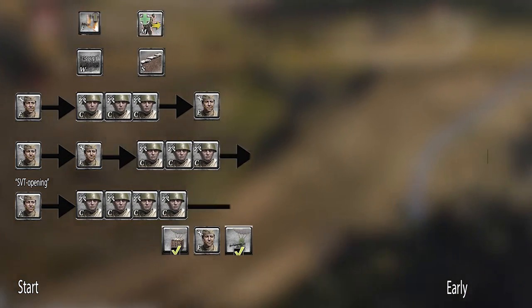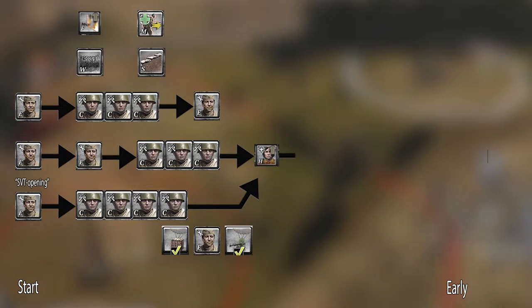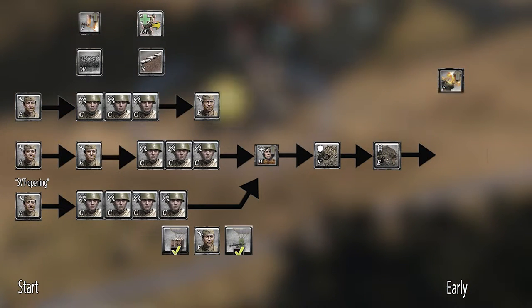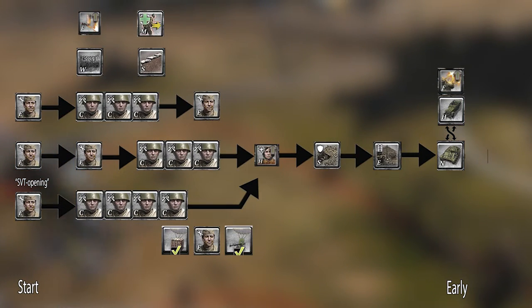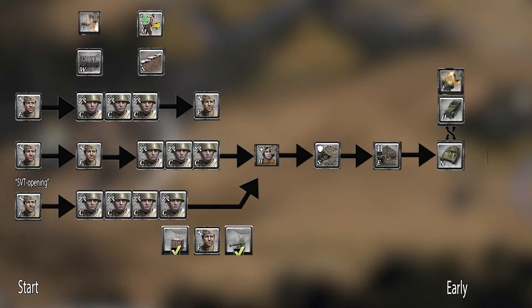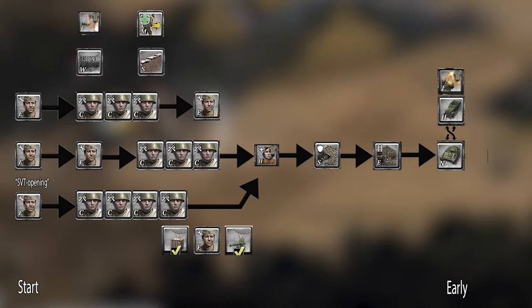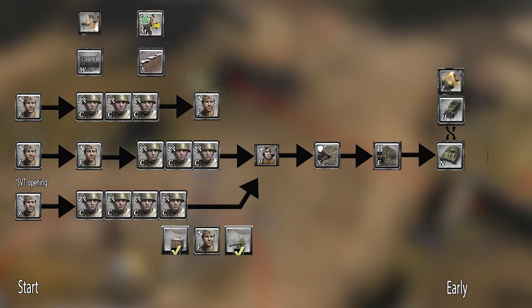Following this up you generally get healing into teching for a light vehicle. Most commonly the teching path is tier 2 to obtain access to the maxim and the sys gun, then straight to tier 3 and either an M5 quad or a T70. The M5 costs 40 less fuel than the T70, meaning you can get a faster medium vehicle, however it does cost 90 munitions. The T70 is a powerhouse but the 70 fuel cost can actually delay your medium vehicle for quite a bit.